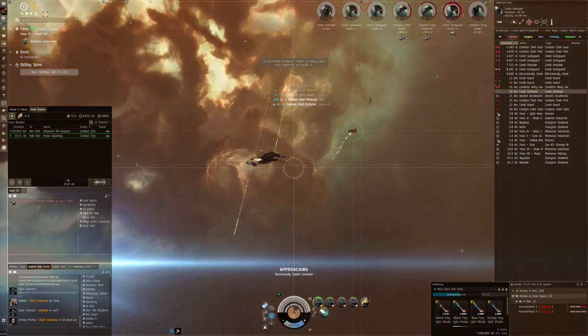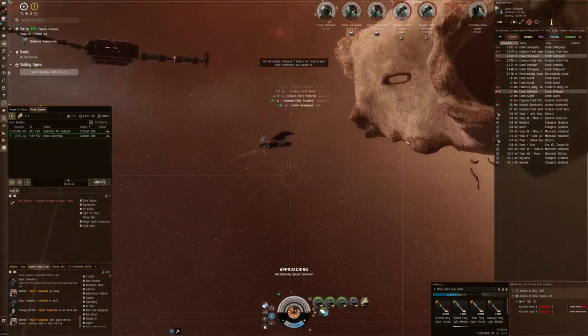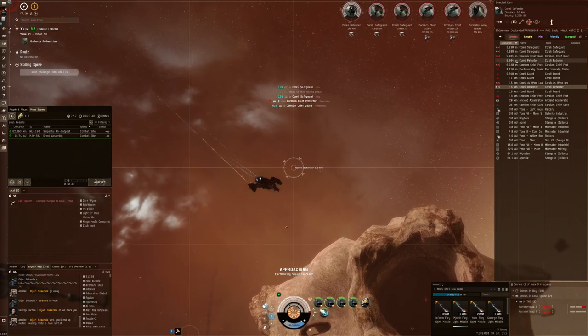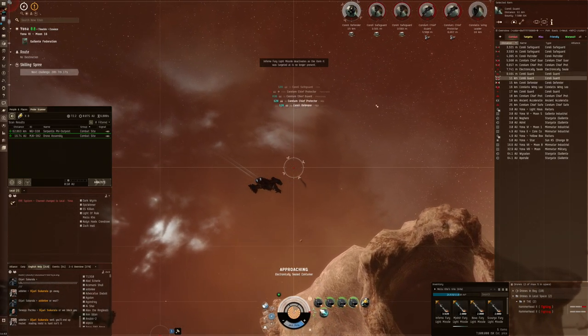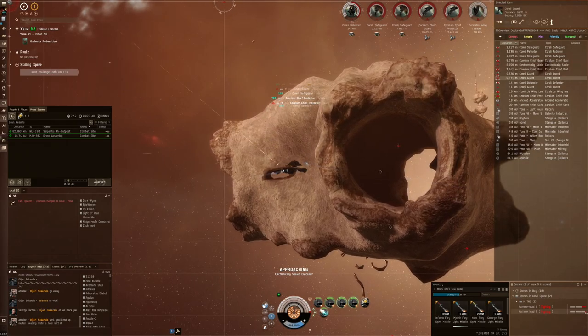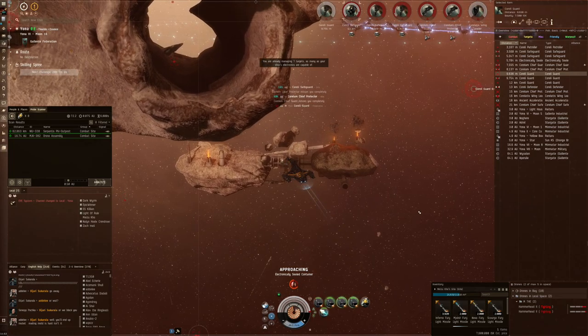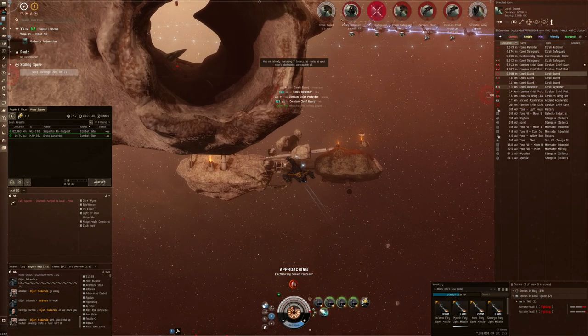One hammerhead taking quite a bit of damage — almost all the shields are gone. Could easily manage that if I really wanted to. But I think now my missiles will start to do some real damage. Just keep going. They're also switching their target to the other one — that's a big mistake. So we should be fine here.